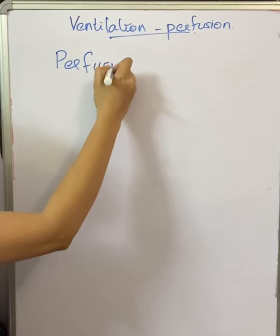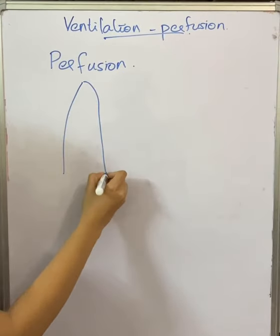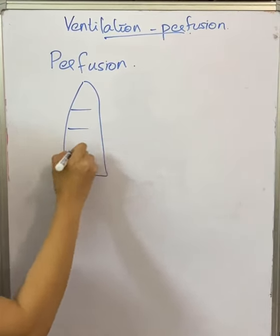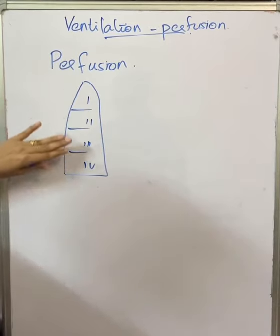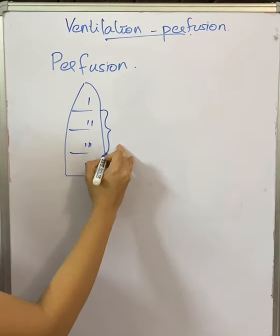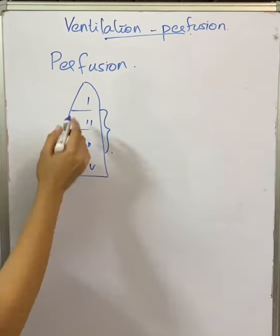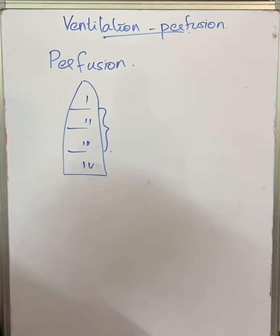In perfusion, the lung is divided into four zones: zone 1, 2, 3, and 4. Even though there are four zones, in normal individuals only zone 2 and 3 exist in the lung. Zone 1 and 4 appear only in pathological conditions.